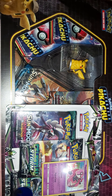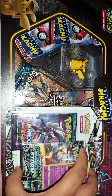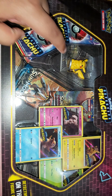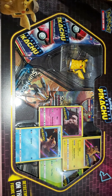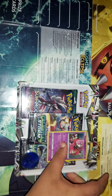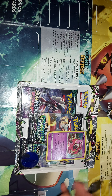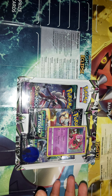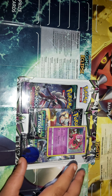Today we received a package containing a Sun and Moon blaster pack and a Detective Pikachu On the Case figure collection. In the Detective Pikachu figure collection there is Pikachu himself on a magnifying glass and an assortment of Pokemon cards from the Detective Pikachu movie. I'm going to open the blaster pack because it has Ultra Rayquaza at the back, which is one of the nicer cards and has a lot of value.